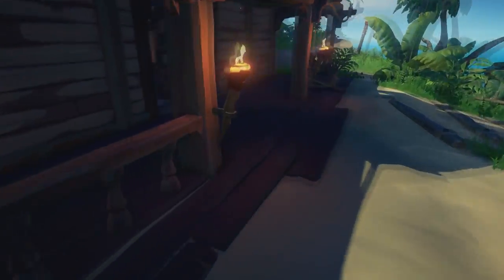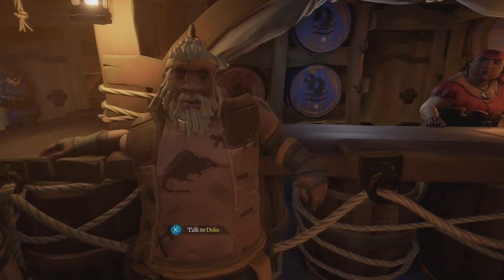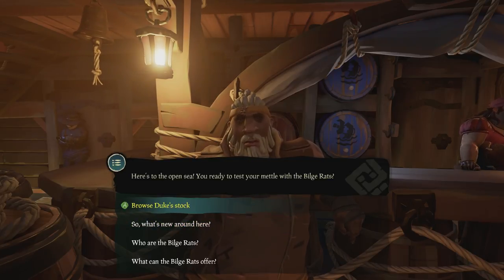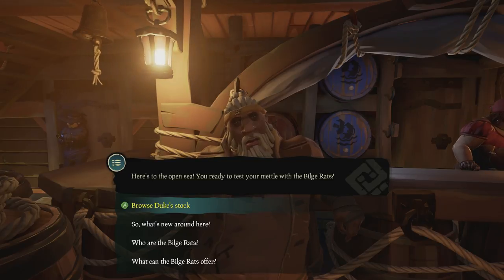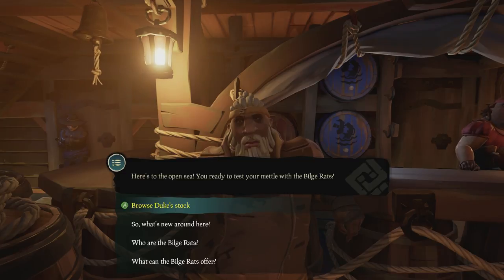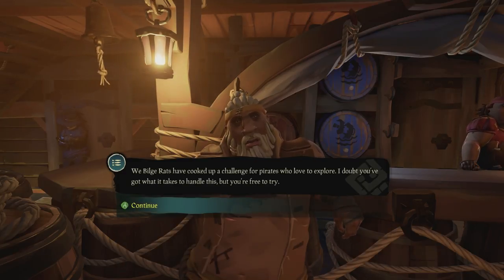Before we get to that, you need to know how to start the quest. You're going to be talking to Duke here - he's part of the Bilge Rats, as you can see by his wonderful tattoo. So now we've got a new store as well. There is a new currency called Doubloons, which is what the Bilge Rats deal with. They don't bother about gold - they only deal in Doubloons.